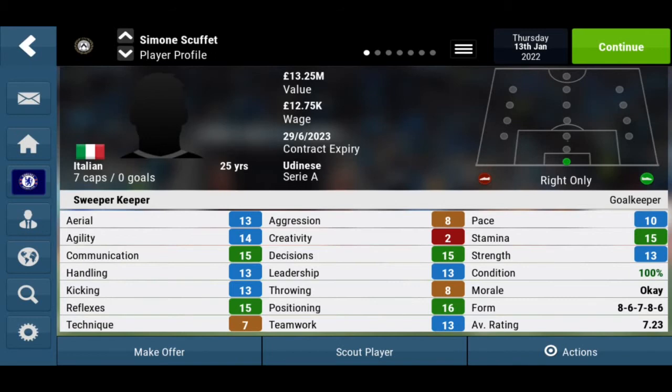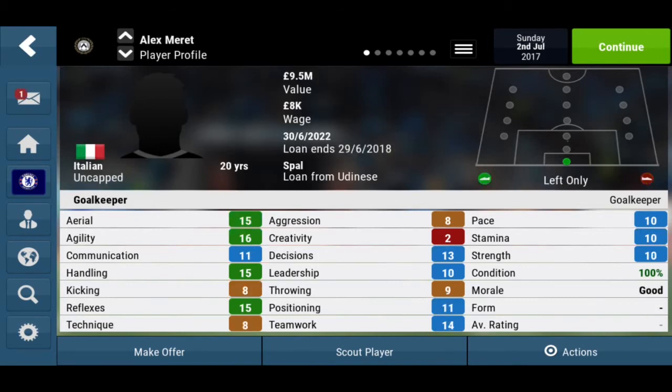So now we have Alex Merritt. He is also Italian — quite a lot of Italians from the wonderkid list so far. He is valued at 9.5 million, on an 8k contract, and currently on loan to Spal. He originally plays for Udinese. He is 20 years old, which is quite young.